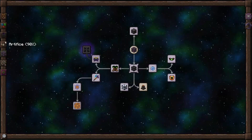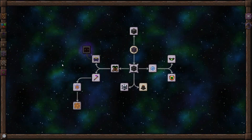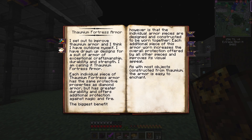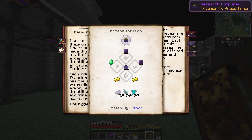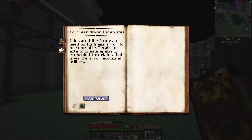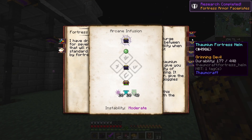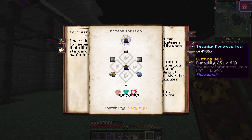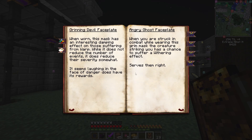Let's go back over into that one and do Thaumium Fortress Armor — look at that one completed. So that's just some cool looking armor. It doesn't give you a V discount, but these are good. The goggles of revealing, Thaumium Fortress Helm, a grinning devil, angry ghost, and sipping fiend. Let's see what they all do.